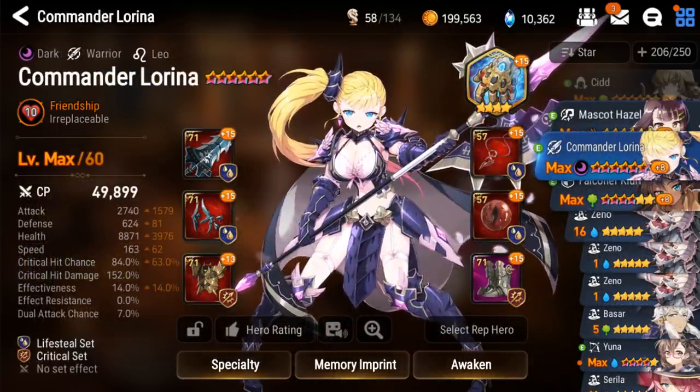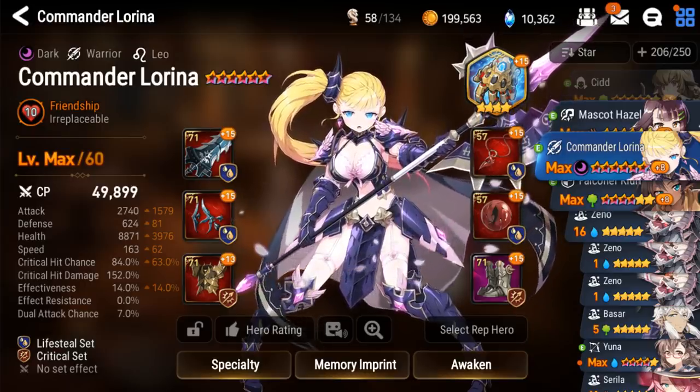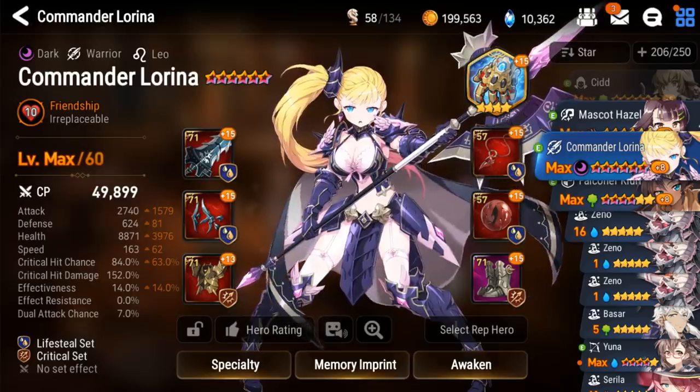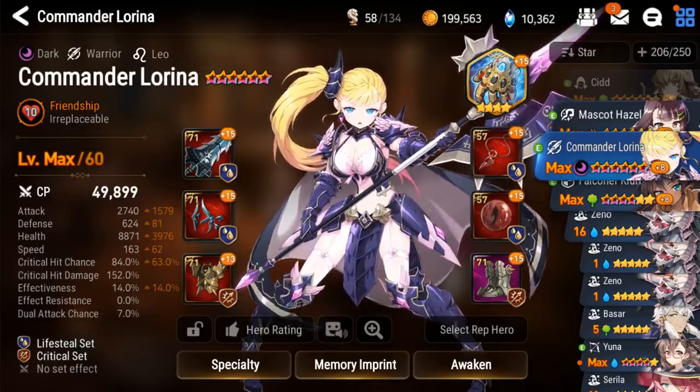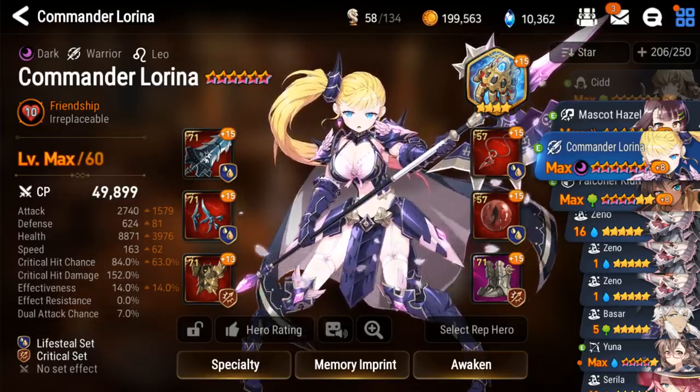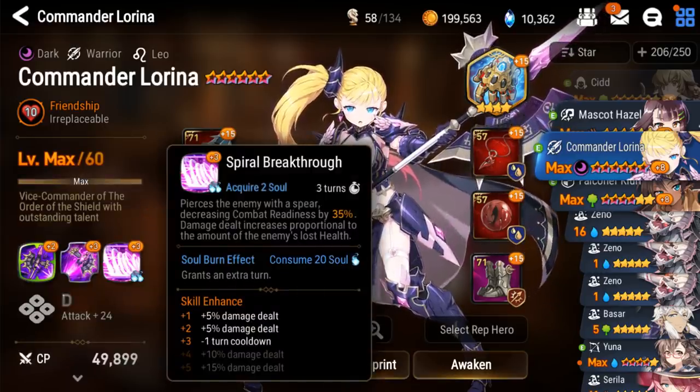If you're newer to the game, someone like Lorena would be a perfect six-star because when you're going through story mode there's going to be all sorts of different elements, and Lorena is like the only free unit that won't have any real weaknesses since she is a dark type — also having a single target ultimate.